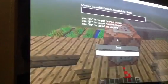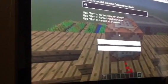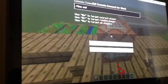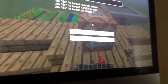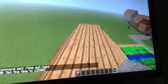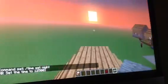What you can do with a command block is you go slash time set night. Then you go like that, then you press on it, and it gets nighttime.